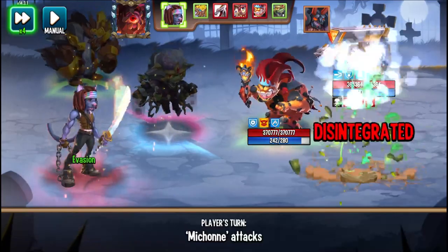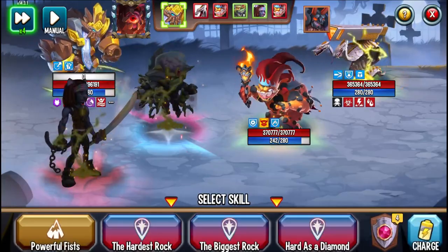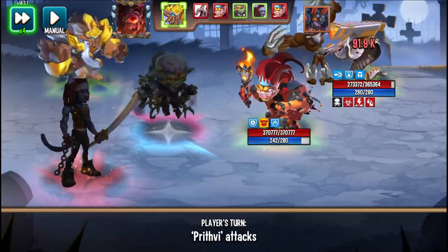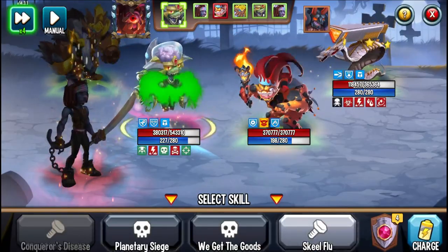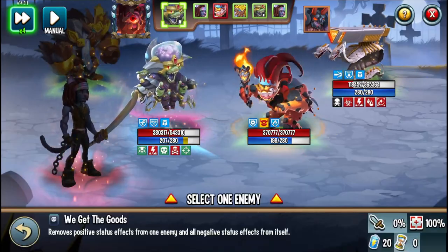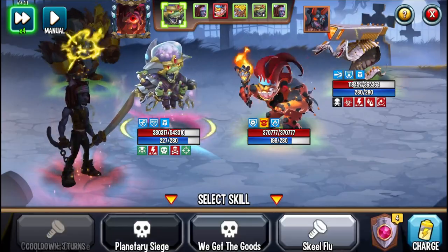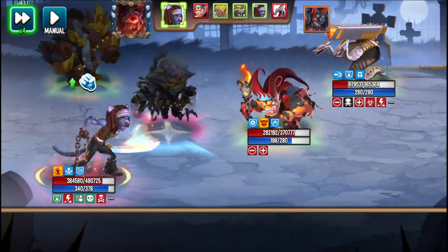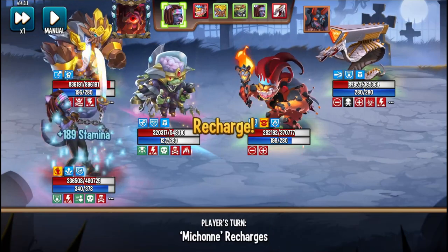It looks like I'm going to OTK, so I have to avoid that. I could go for a stun — Powerful Fists. Stun is successful. On turn two, I have the option of positive effect block, negative effect block, removing negative effects from myself, or going for that nanovirus random effect. No DoT areas, so we're going to do Planetary Siege — and there we have it on both of them. Hopefully they get a chance to use it. I'm just going to recharge.